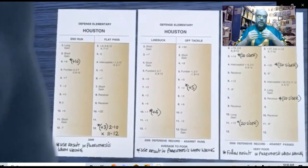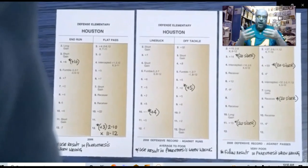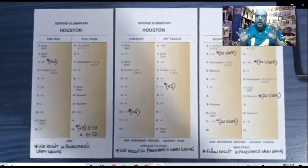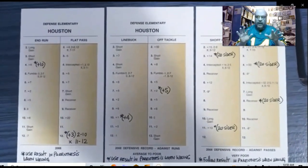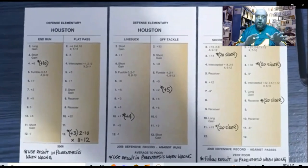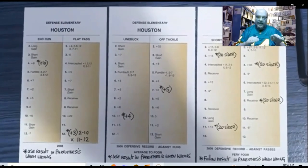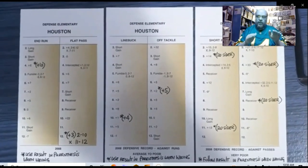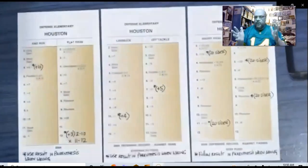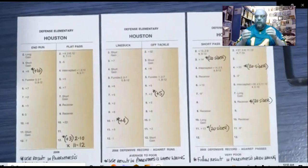The same idea throughout: you punish bad defenses even worse for being wrong with a variable amount of additional yards, and you reward good defenses for being right with a variable reduction in yards — fewer yards, or even an incompletion — when they guess correctly.